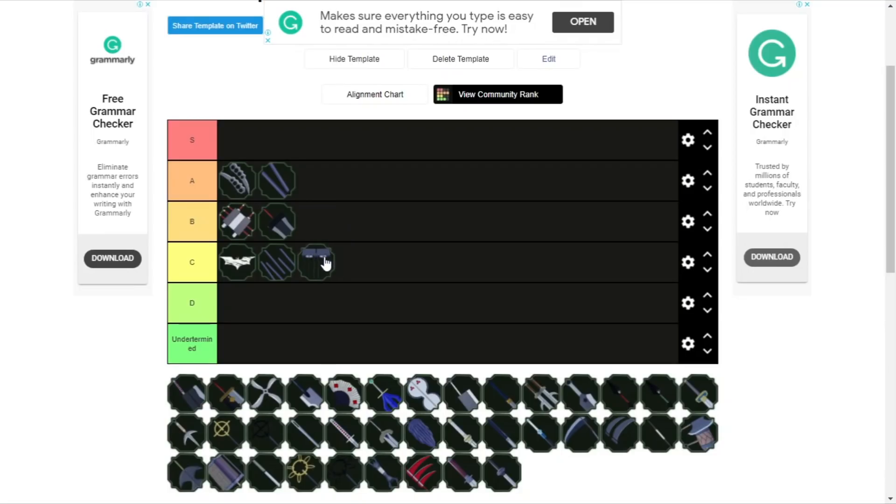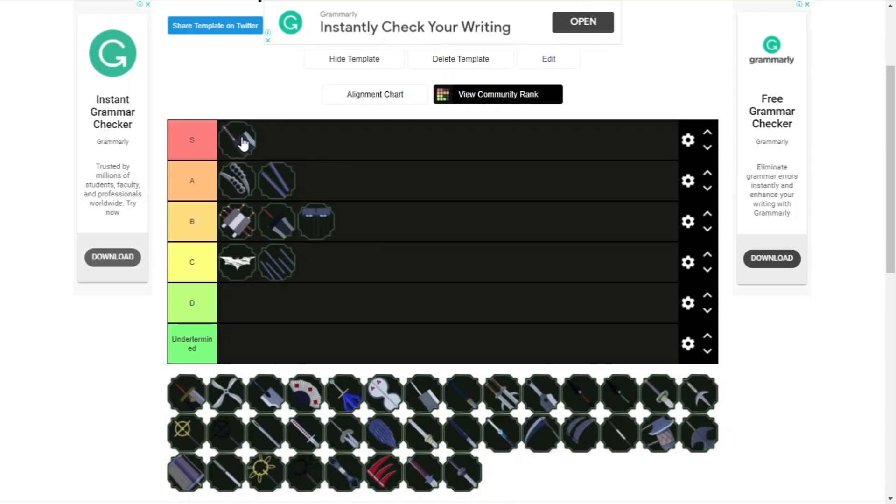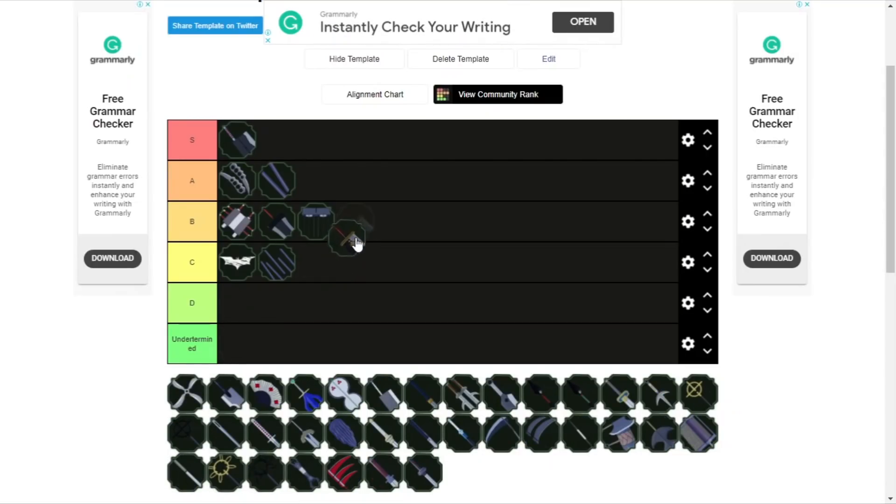Next we have the Claws. The Claws used to be A rank definitely, but they fell down especially with the new update. If you can easily see the Claws coming it's not great — I'll put it at B; the Claws are still good. Next we have the Cleaver Sword. It sends out large bubbles of black lightning towards a singular pathway, stuns the person, and if all three hit it does a hefty amount of damage. So it definitely deserves its S rank.